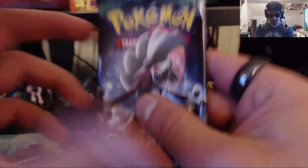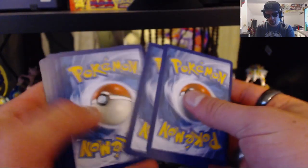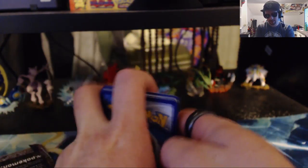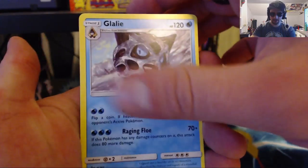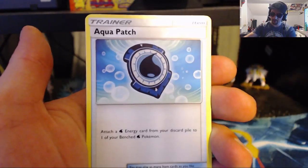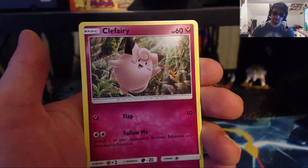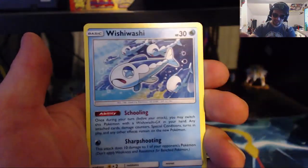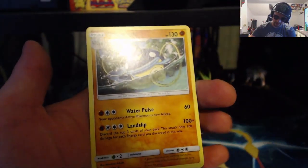Down to our final two packs. There is the code for you guys. We have the Fighting Energy, Lele, Enhanced Hammer, Aqua Patch, Barboach, Rockruff, Clefairy, Vanillite, Wishiwashi, the Reverse Holo Slowbro, and Wishiwashi Regular Rare.